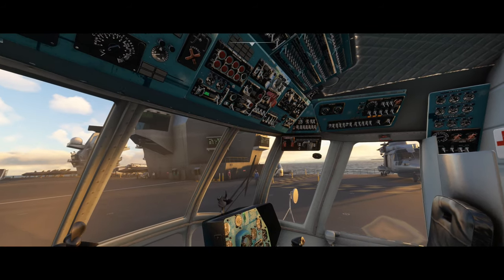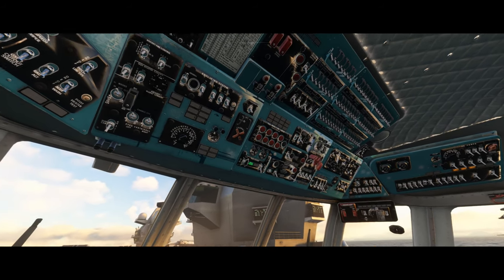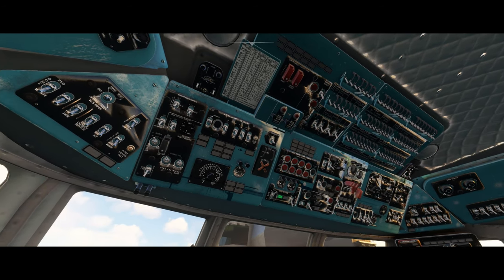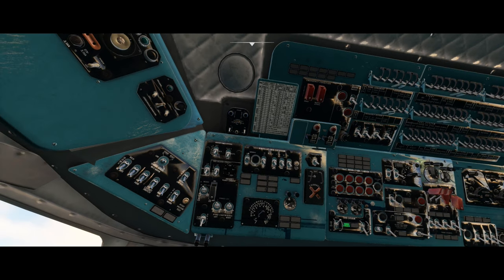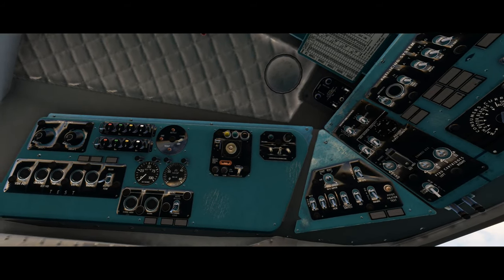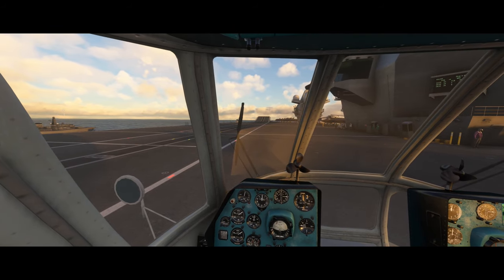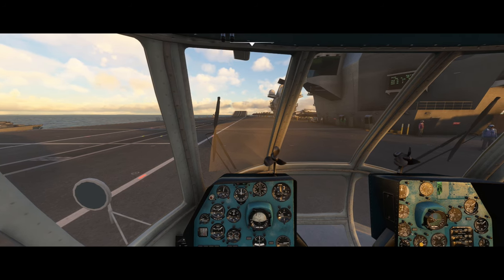Above our heads are all those lovely switches, although only about half of them are actually interactive. However, most of those that don't work are to do with the weapon systems, and as I got this from the marketplace there are no weapons. The triangular panels in the corners normally turn on various flight-related systems, however these don't work either. The systems they turn on just work anyway, with the exception of the voice warning system — aka nagging Natasha. Although that's no great loss.